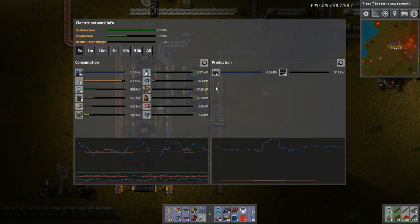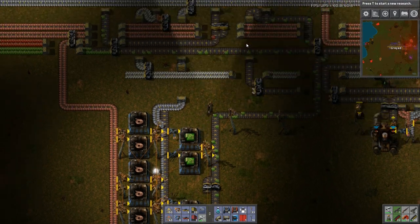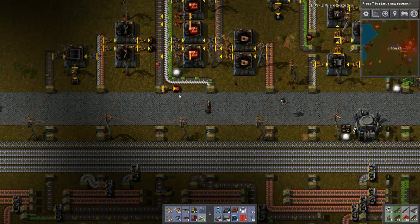Okay, let's look at our power production. It looks like it's spiking over. So it looks like the water does backflow, which is nice.